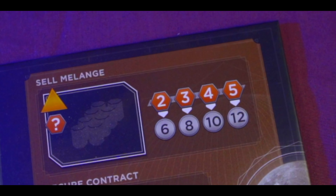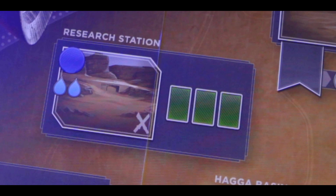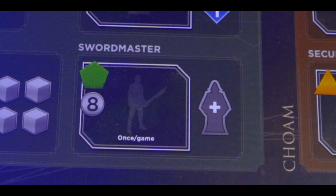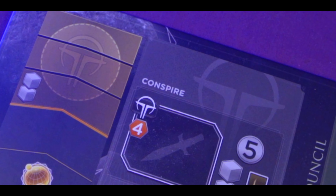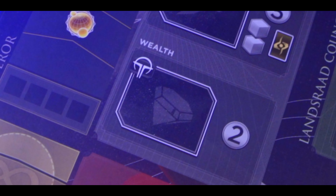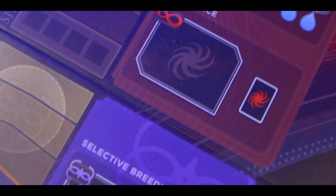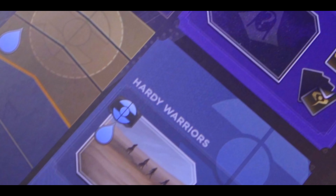You might send your worker to the High Council — you can only do this once per game, but afterwards you gain two persuasion every round to spend on cards. There are spaces to collect spice, and the Selma launch space lets you convert spice into solari. The Research Station lets you pay two water to draw three cards. The Sword Master costs eight solari but gives you a third agent you can use from that turn onwards.